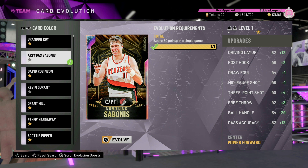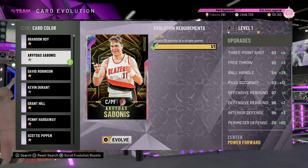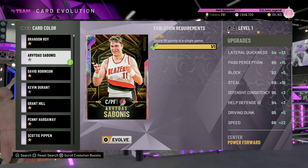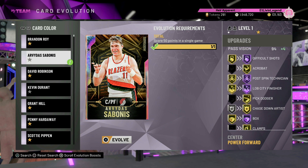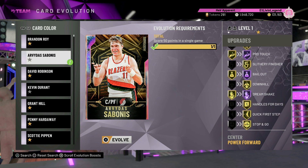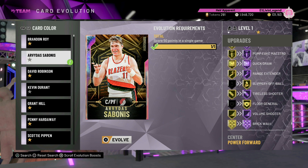Let's take a look at this stat boost right here. Driving layup plus 12, post hook plus two, three-pointer plus four, ball handle plus 29, passing plus 12, perimeter defense plus 60, lateral quickness plus 33, block plus five, steal plus 16, driving dunk plus five, speed with ball plus 34, acceleration plus 22. Huge look. Look at all these badges: difficult shots, box, heart crusher, moving truck, worm, contact finisher, bailed out, dream shake, deadeye, quick draw, range extender, brick wall.